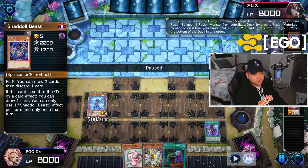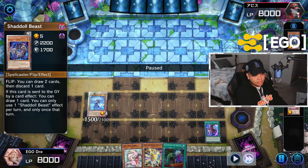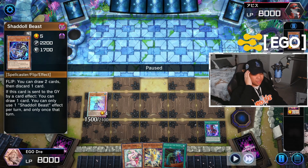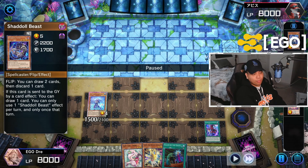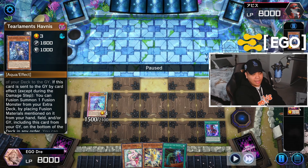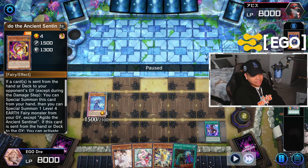The Rhino Heart's effect also applies. So we're going to go ahead and get our fusion off. We're going to do chain link one Havnus, chain link two Aguido. Always make sure that when it resolves backwards, your Aguido is milling last or your Beast is milling last. I'm going to chain block it with Beast so that the Aguido doesn't get Ashed. You want to make sure your Aguido is milling first so that when it does mill, you're able to fuse last, and when it resolves you can summon out your monster with all the monsters in the Grave.